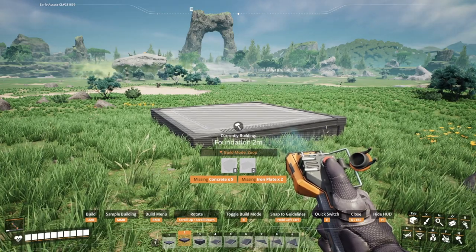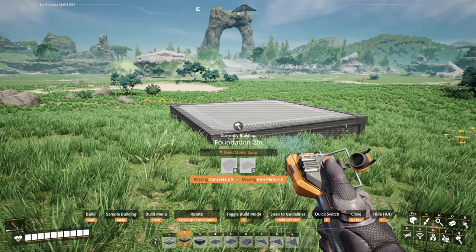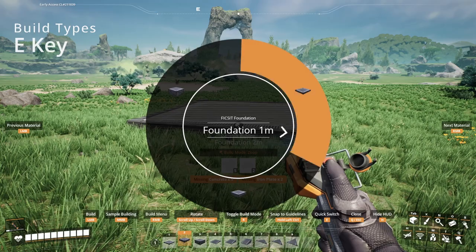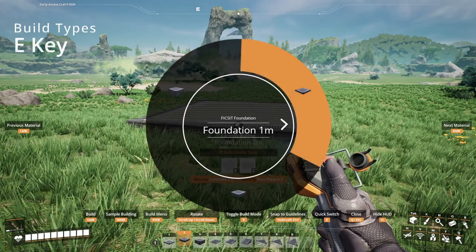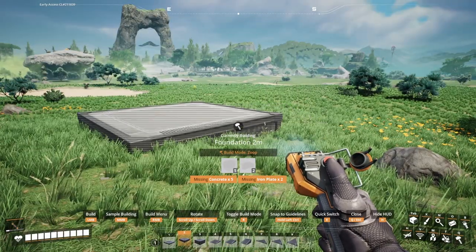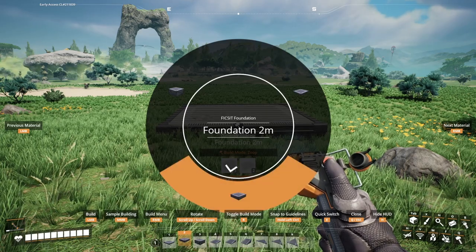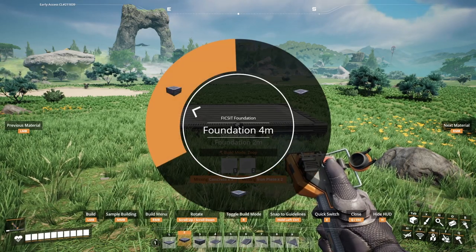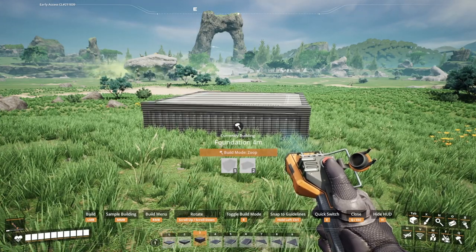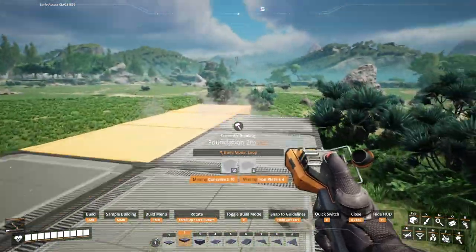On the subject of hotkeys, and whilst we've got the foundations open, I'd like to also mention the E key. The E key allows us to flip between the various buildables associated with the current buildable that's selected. For example, you can hold down E and here we have the one-meter foundation radial dial, the two-meter foundations, and the four-meter foundations. You can also just press E and that will cycle between them all.